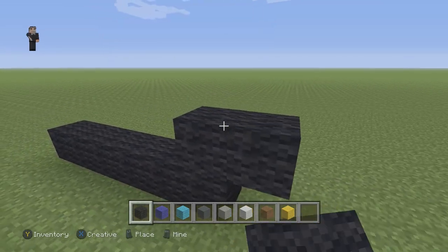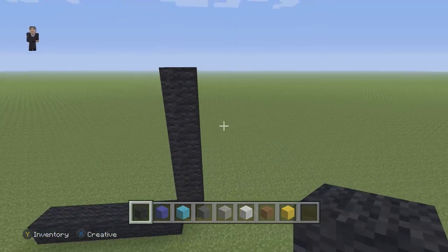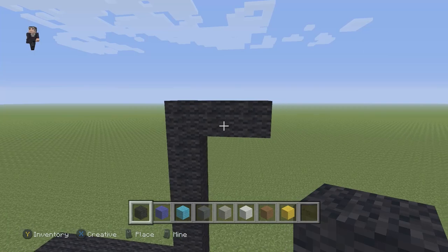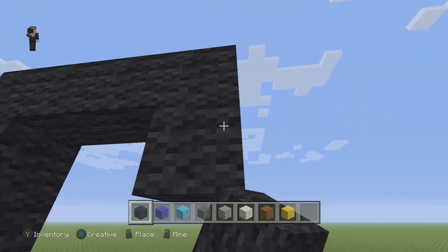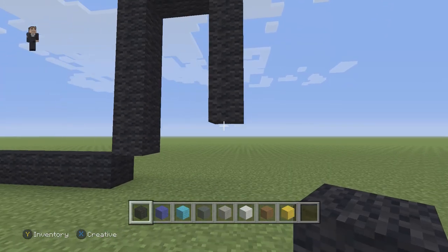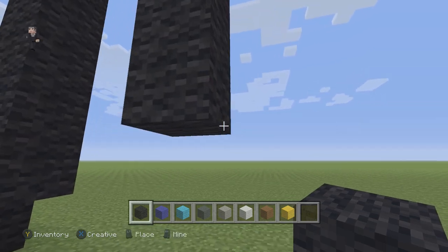Going up by six on the right side: one, two, three, four, five, and six. Then we're gonna have two black wools going to the right, and then we're gonna go down by five: one, two, three, four, and five. Then we're gonna have five black wools going to the right — one, two, three, four, and five.